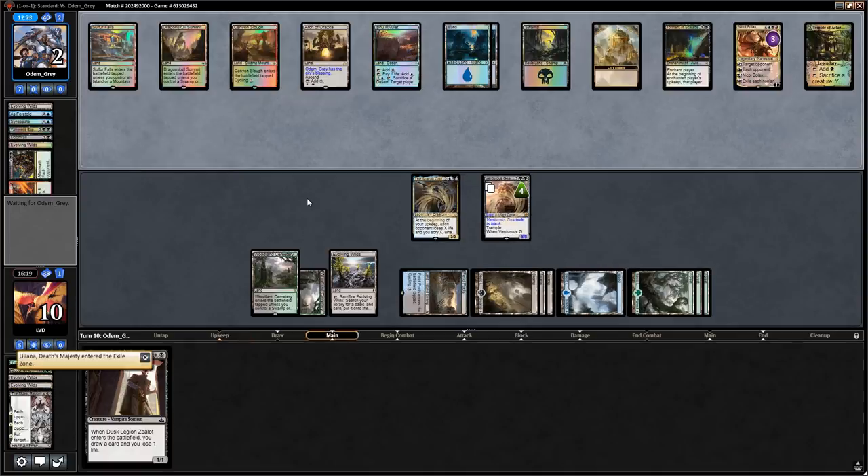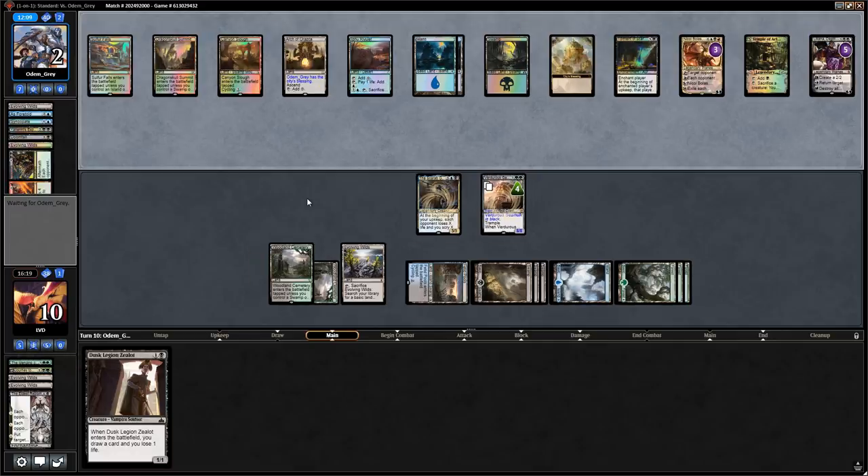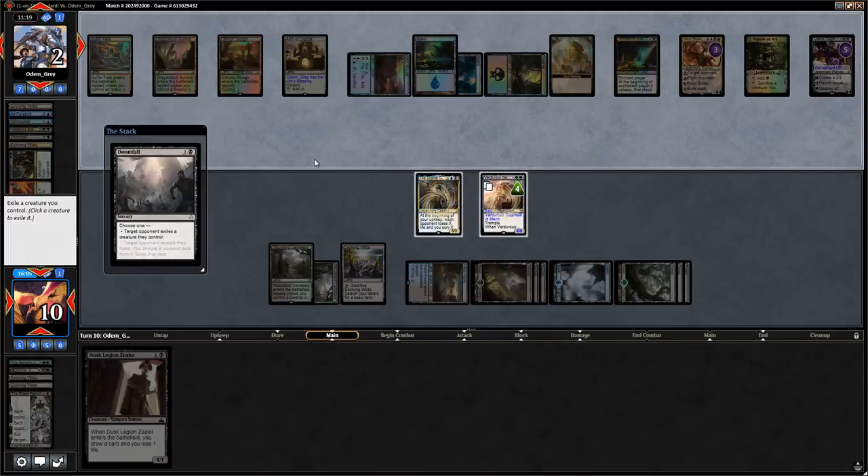Arguel's Blood Fast transforms. Nicol Bolas pluses and finds Liliana, Death's Majesty — not bad but not good enough. If they make a Zombie it doesn't deal with Gearhulk. If they have removal for Scarab God and get it back with Liliana, that would be savage. Opponent plays Doomfall — I think we just exile Scarab God. If they don't have an Abrade or Contempt for Gearhulk, they're just dead to it, while the Scarab God doesn't win through a Zombie token.